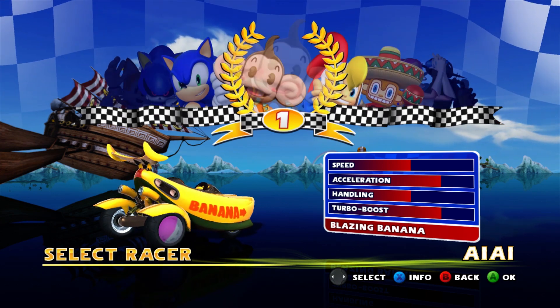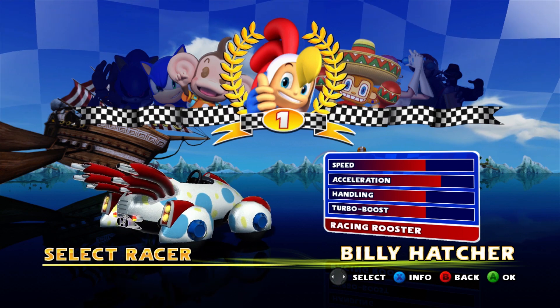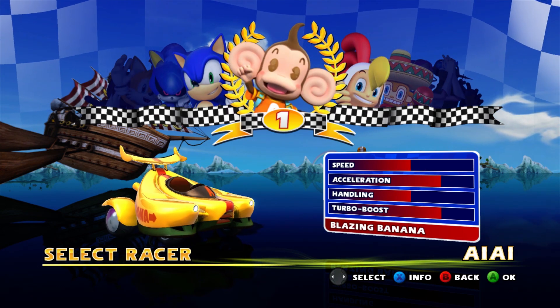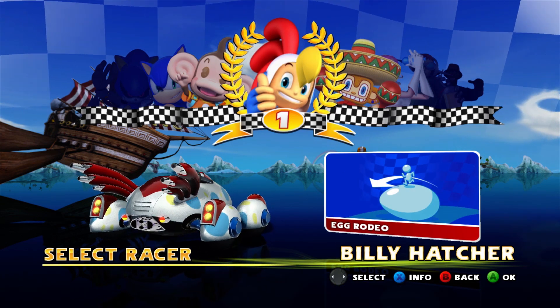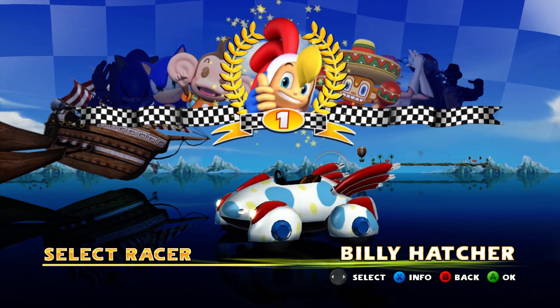In this episode we are going to be jumping in as Billy Hatcher, of course from Billy Hatcher and the Giant Egg, in his Racing Rooster, with fairly average stats all around. Actually he's better than Ai Ai, he just has a lower turbo boost. And his all-star is Egg Rodeo, where he summons a giant egg and runs around on it - because it's Billy Hatcher, why wouldn't that be a thing?